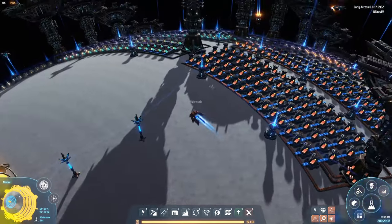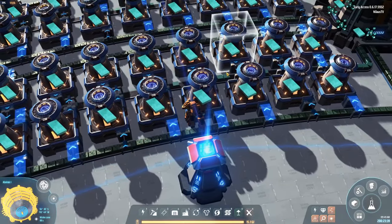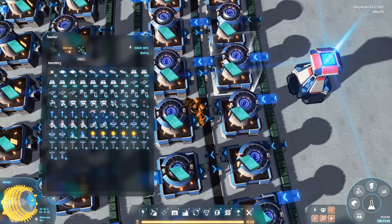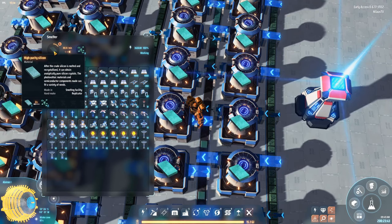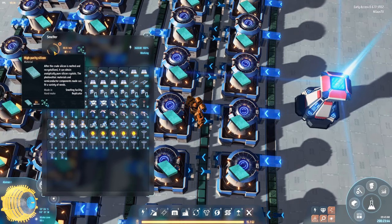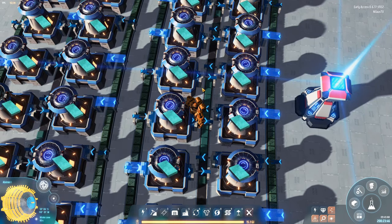That was the first pattern — same pattern for copper. The second pattern is for two-in, one-out. Here I also have a two-in, one-out pattern for silicon, titanium, and graphite.